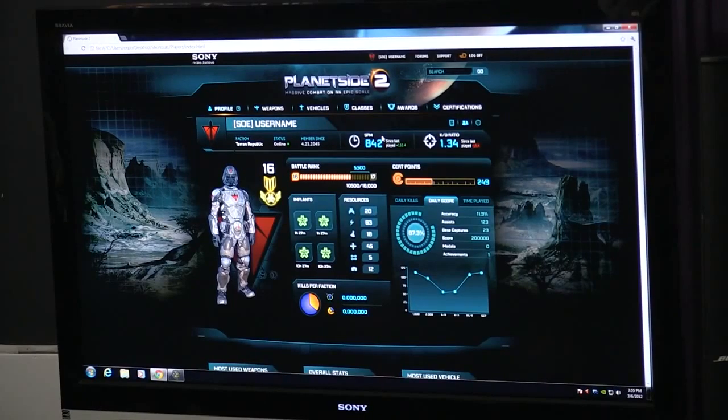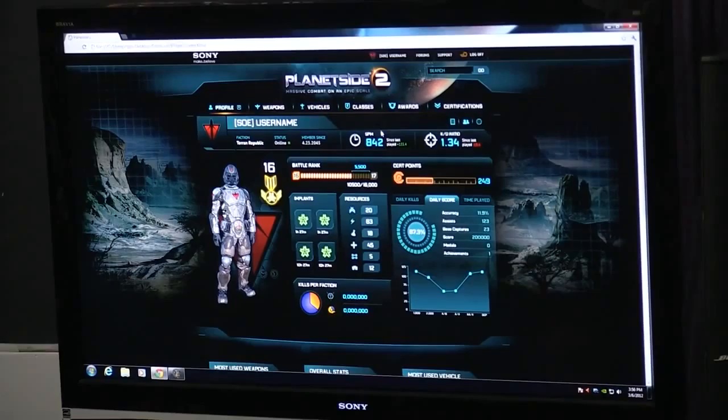All the world stats are real-time, including character stats like what character has which kills. We're really doing our best to push all that data out to people and hopefully get a really cool ecosystem of apps and websites built around showing people their stats. For example, if you have a guild and want to show specific guild stats, you'll be able to pull those directly from the XML feeds we'll be generating.